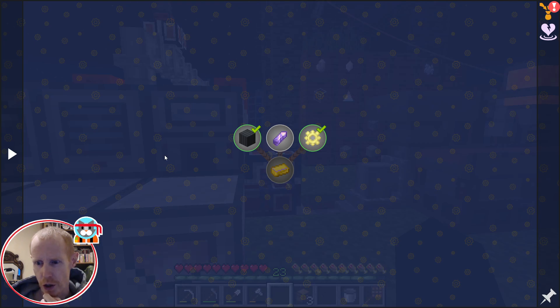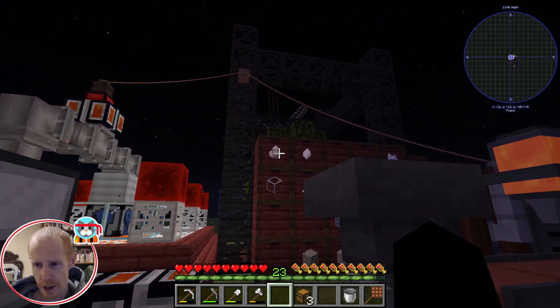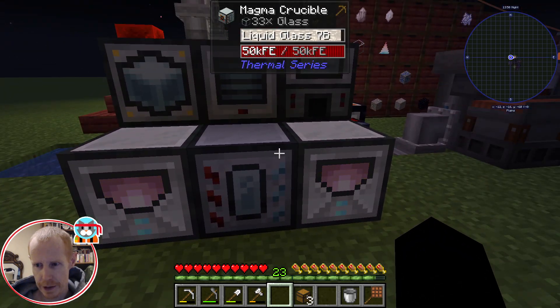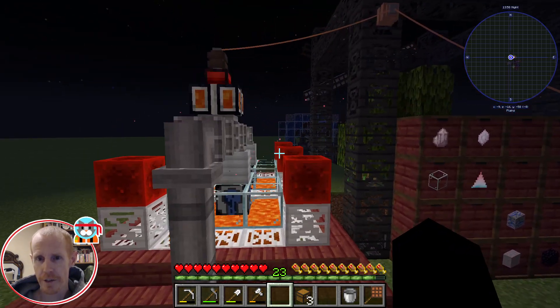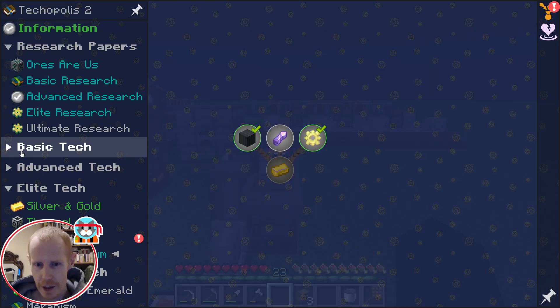Rather than needing hundreds of thousands of Niter to go into the system to do that multi-step process, I think the gem ores are the next investment we need to make with our tech bucks. However, I think that is it for this episode.